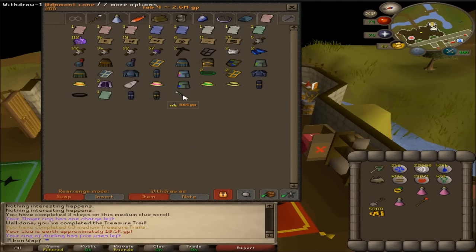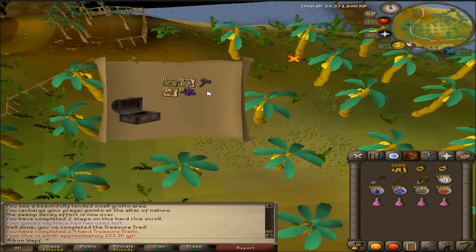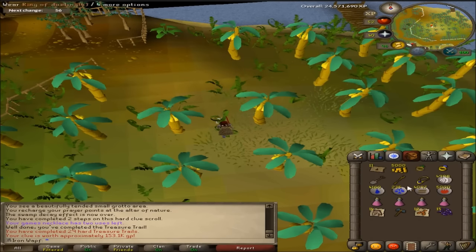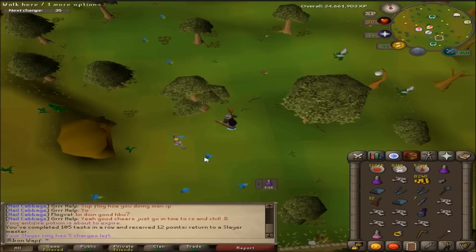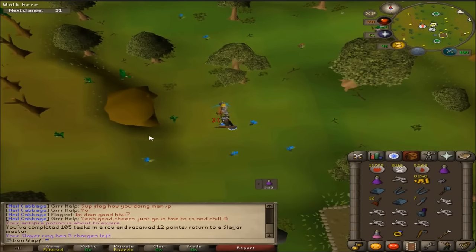864 GP? Wow. This is a joke, right? Okay, I got a random hard clue from catching a Magpie in there, but yeah, that's a pretty amazing reward right there. I can finish that garbage Steel Dragon task and - I didn't almost die, let's not talk about it.